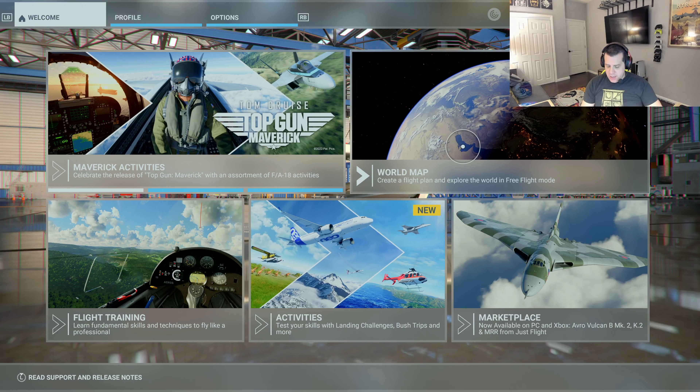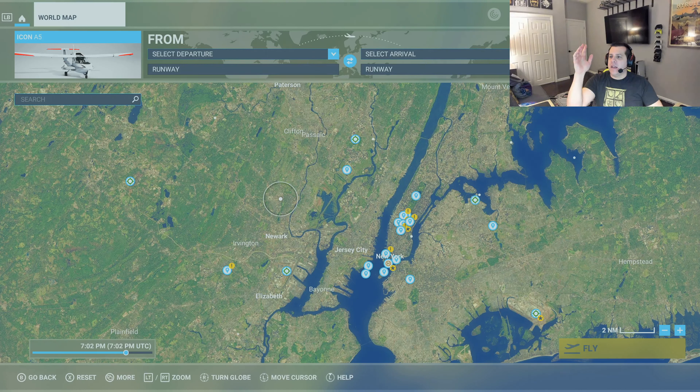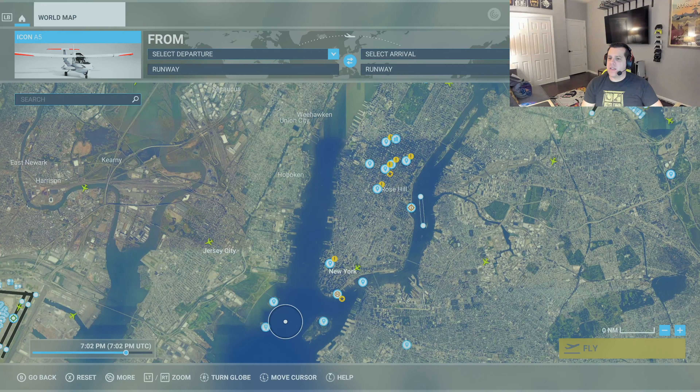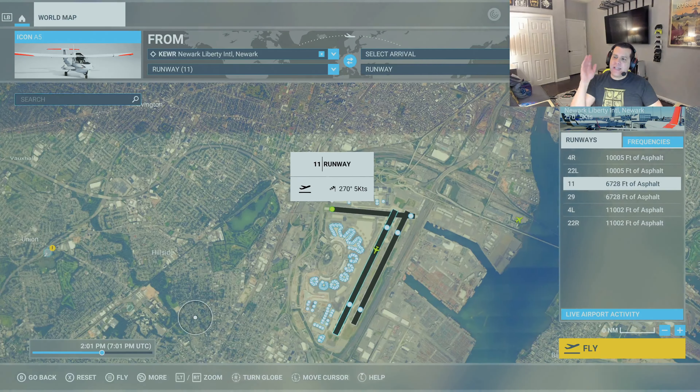The first thing we need to do is tell Flight Simulator where we want to fly. Here is a map of the eastern portion of New Jersey and New York City. You can tell New York City by Manhattan Island with all the landmarks — the Empire State Building, the Flatiron Building, the World Trade Center, the Brooklyn Bridge, the New York City Skyports, the Chrysler Building, Times Square, and Central Park. We're going to take off from Newark, New Jersey, on Runway 11, which faces towards Manhattan.